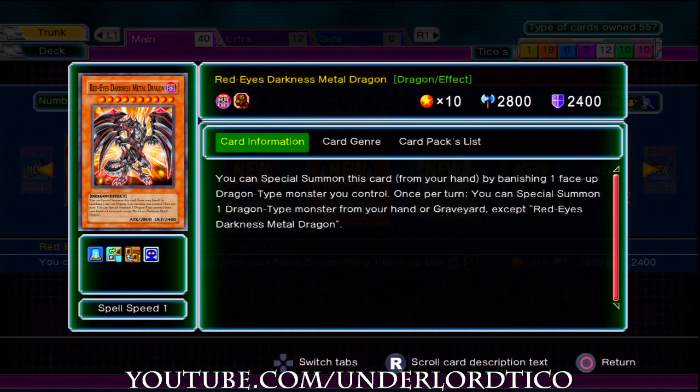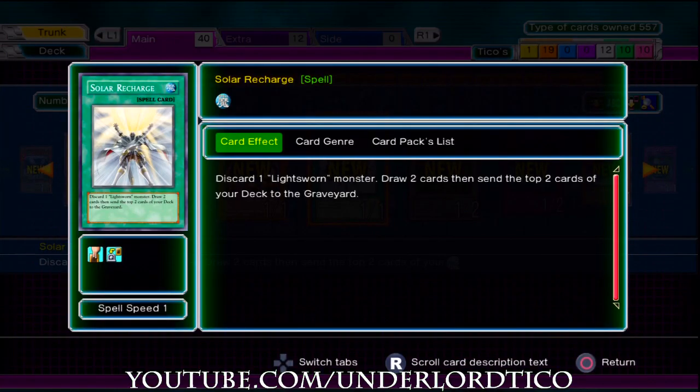The card is not limited in this game at all. This is Red-Eyes Darkness Metal Dragon — by far the best dragon card you can use in the game. It's the best dragon card that Jack has, and it's the one he uses to pretty much humiliate you by killing you with his super-powered dragons that he can easily keep bringing out.